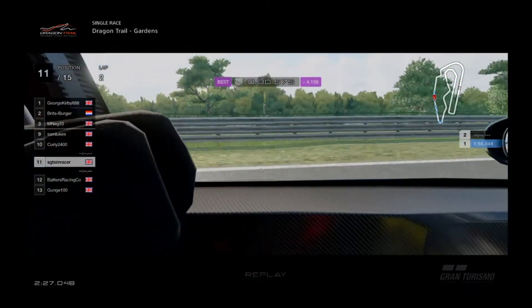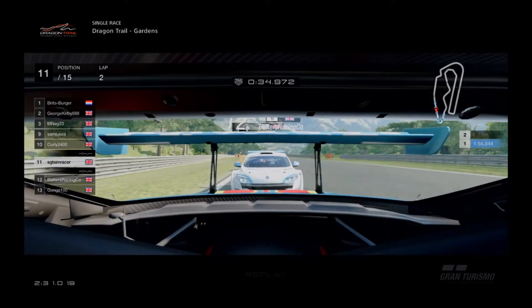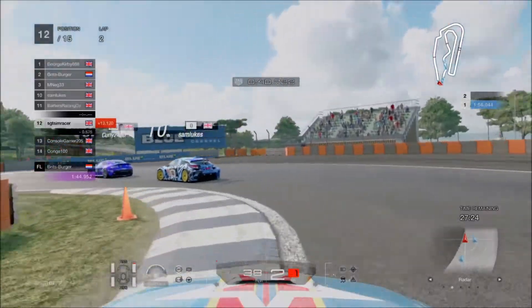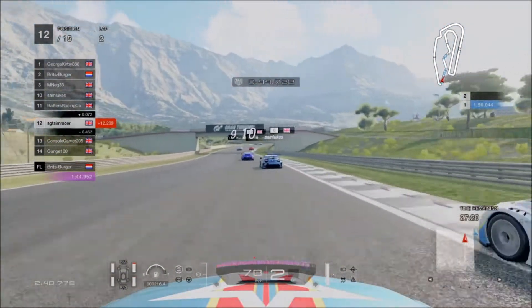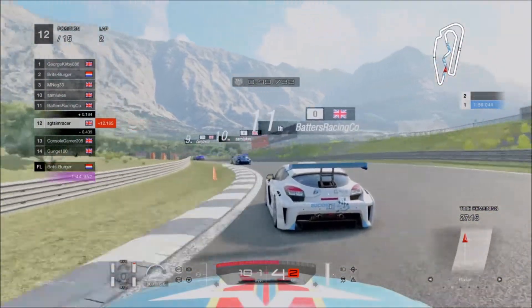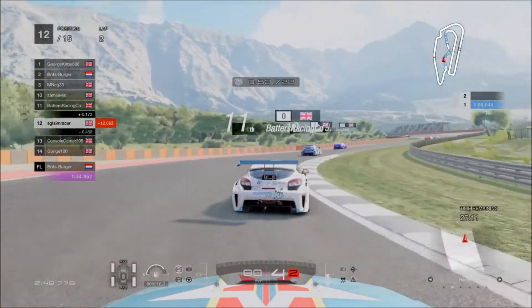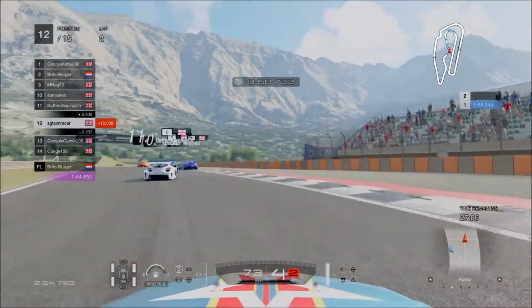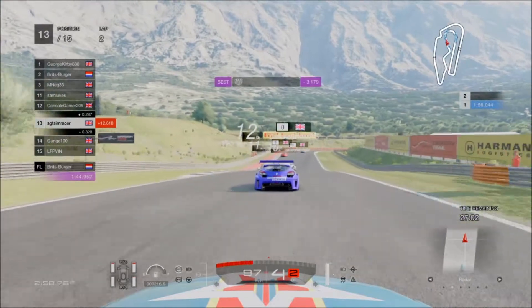We skip forward because we're in reverse grid order, so the fast boys are obviously coming through now. I'm doing nothing but holding them up. Batters there flashing his lights at me telling me to get my chubby butt out of the way. Into the bottom hairpin — there's Batters in that Buckmore Park liveried McLaren making his way through. Fair play, he's a much faster driver than me. Now struggling with understeer — there goes Console Gaming through.